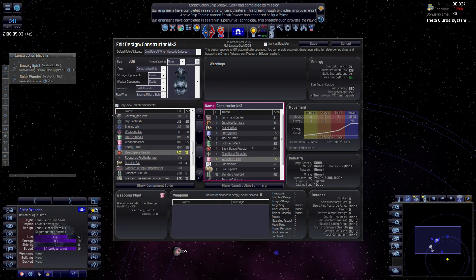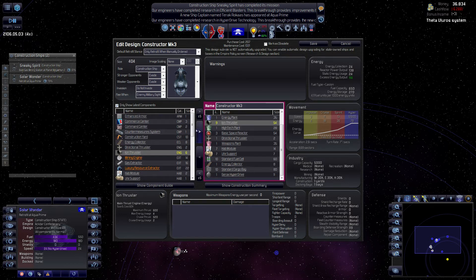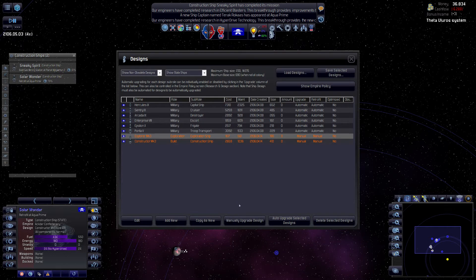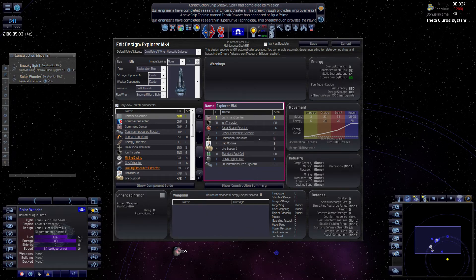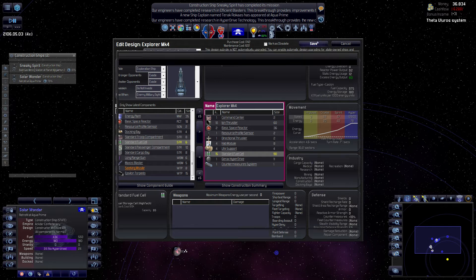That should be sufficient I suppose - maybe not sure actually. I'll give two more ion thrusters - I like even numbers. Let's look at your range: ten sectors. Fine. But see if you can crank this up - for the explorer at least, fifteen sectors.